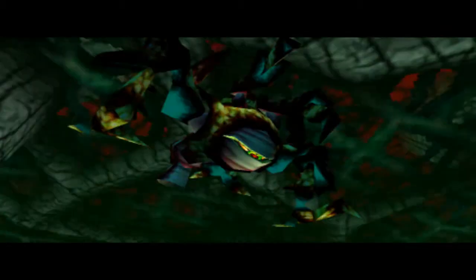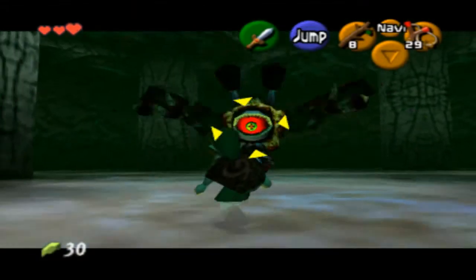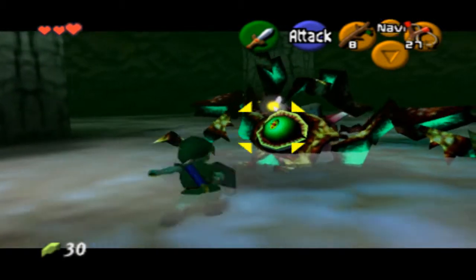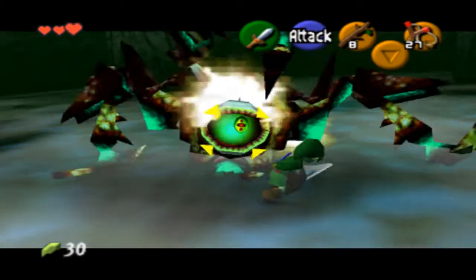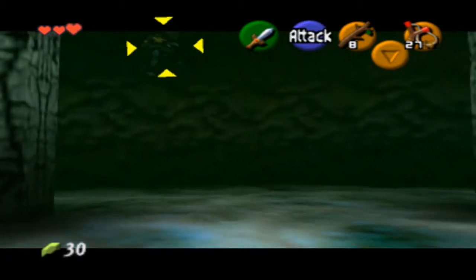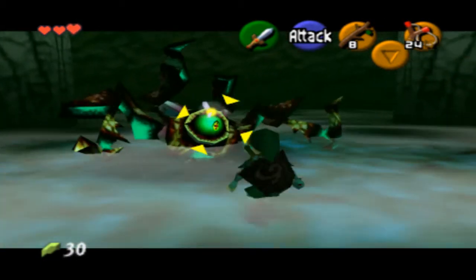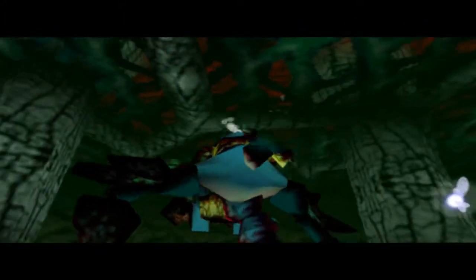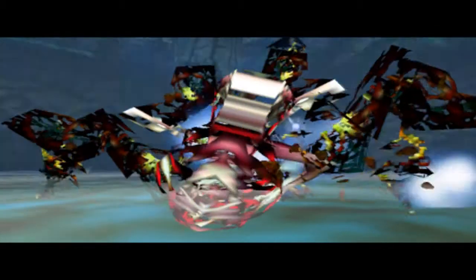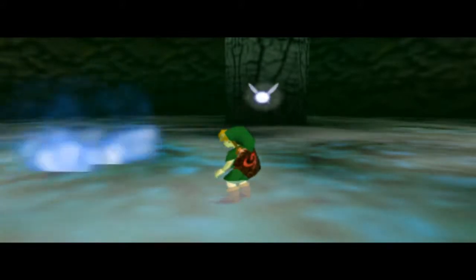I'm not gonna lie, this is kinda creepy. And that is Gohma — Parasitic Armored Arachnid. So I guess it's like a spider. I guess it's a good thing Karapika isn't playing this game because he would totally mess things up. You can make this a lot easier if you just do the jump attack. You can also use the Deku Stick, actually. Wow, that was easier than I thought. Forget the Kokiri Sword, I'll just use Deku Sticks throughout the whole game — even though they break each time you use them. I went through at least four of them, but that was kinda cool.